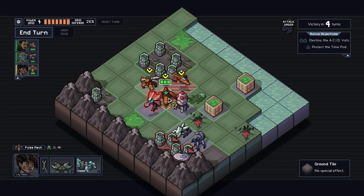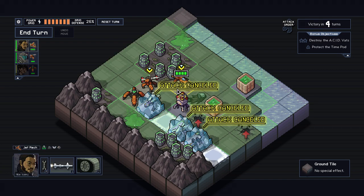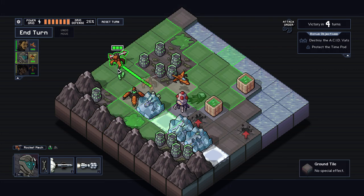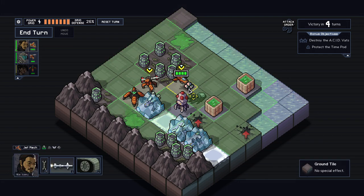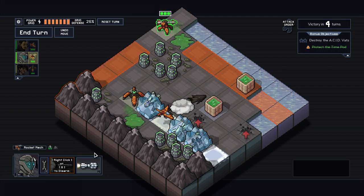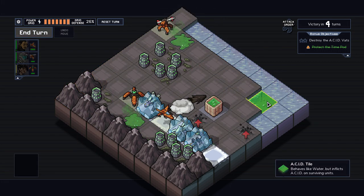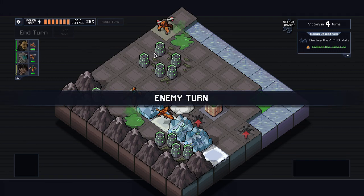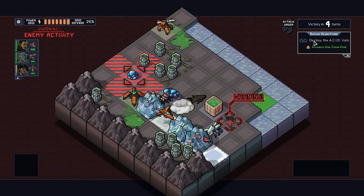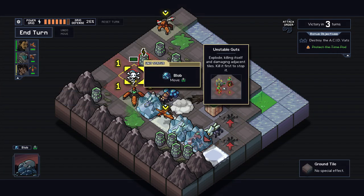Destroy acid vats — on death it spills acid. So we're supposed to destroy both of those. What does this thing do? They heal at the start of their turn. I'm thinking I should have actually pushed him back into that but I can't do that anymore. That's okay though. Don't we want to save the vats for maybe another situation? Wait, did that not count as killing it? Or maybe you get both at once? That may not have counted. This thing explodes, killing itself and damaging adjacent tiles — kill it first and stop it.